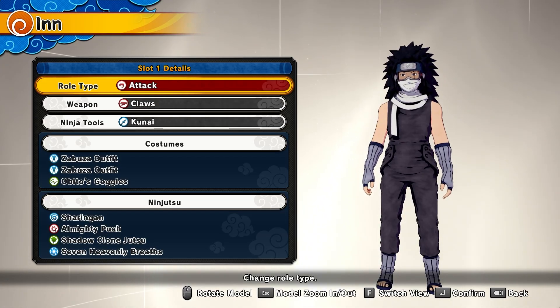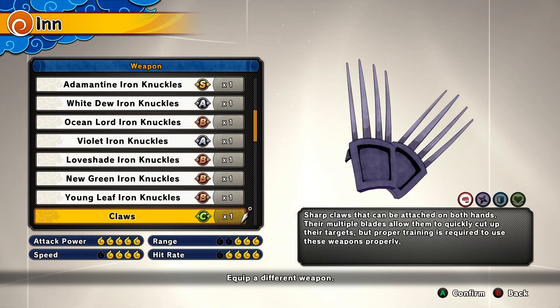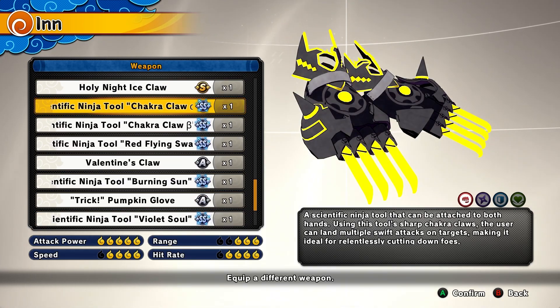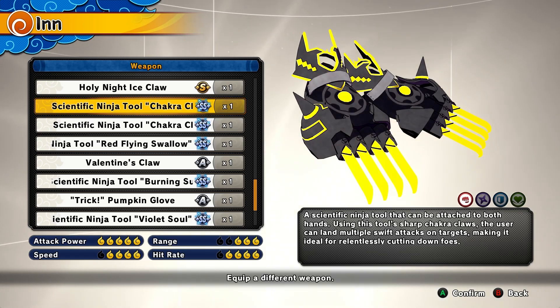The first class we're going to go over is the attacker class. For the weapon, I want you guys to be using the claws. You can get these from the Tencent shop for very cheap, or you get them from scrolls at some point. If you get the chunk of claws from the Satiric scrolls you should use those instead, but if you're a beginner go with the normal claws.